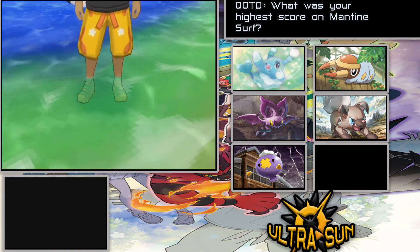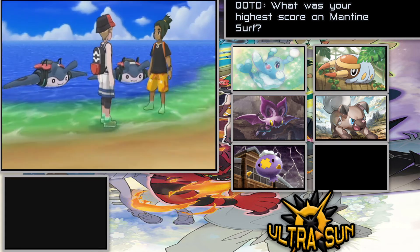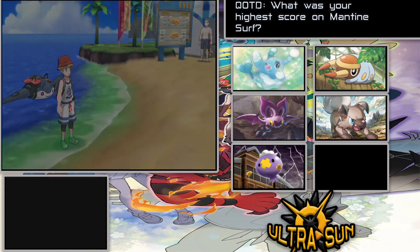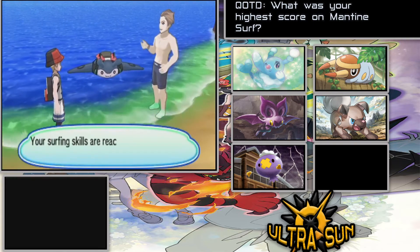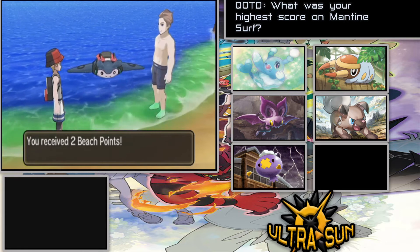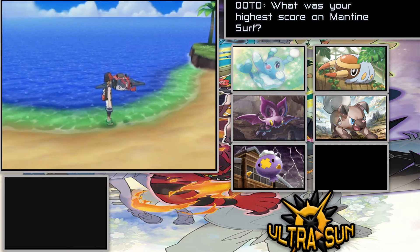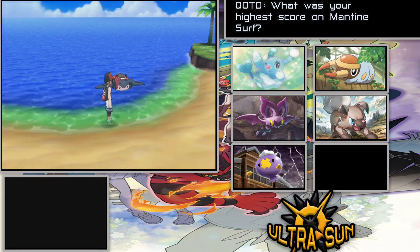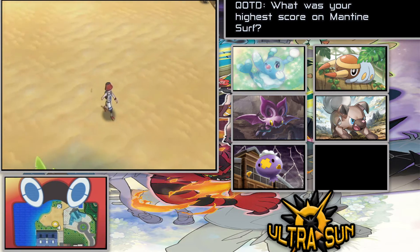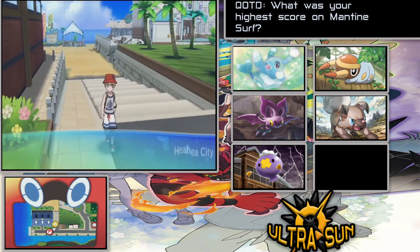Two Beast Points don't really do us much right now, but at least later on we can start building them up. Now we have to go speak to Mallow and Olivia since we've made it to Akala, which is one of my favorite areas in this game. The one thing I don't really like about Akala is Mallow's trial — I'm not a big fan of fetch quests, even though games like Final Fantasy and Chrono Trigger have them. I'm just growing a little tired of doing random fetch quests, though I really like the other trials here.